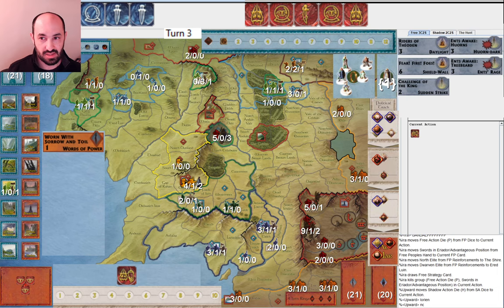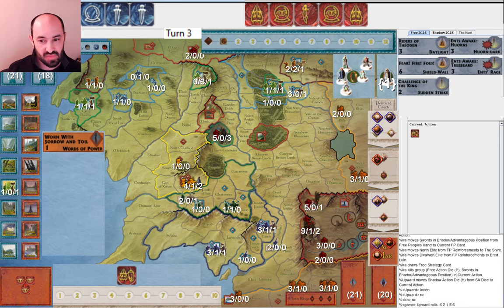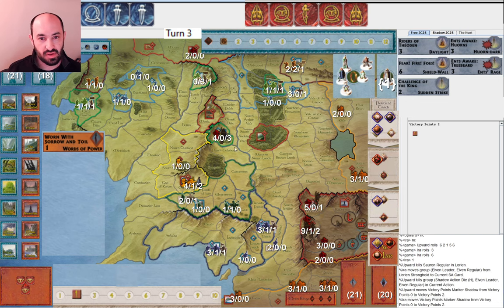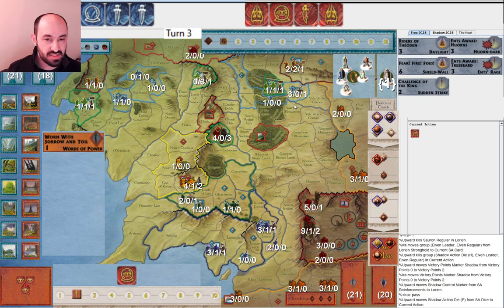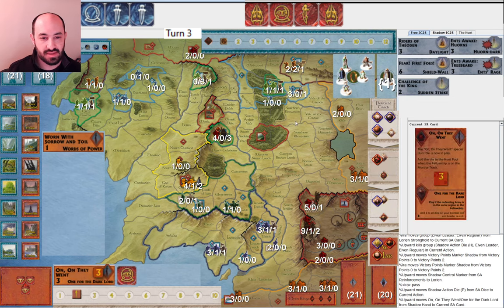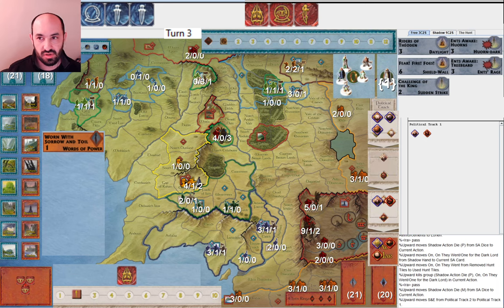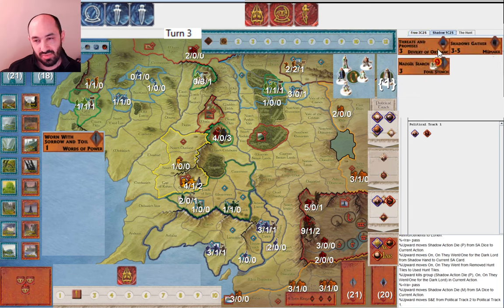My opponent attacks Lorian — it would have been great to have drawn some Lorian defense, though honestly if I'd drawn it right now it would have been too late. They take out Lorian and I get at least one hit in parting, leaving them with four Regulars. Two victory points for them — it's always nice to take out Lorian. No good place for the Fellowship to heal. I pass to see what they do. They play On They Went — good to keep pressure on the Fellowship. They draw Threats and Promises — not useful, but On They Went is nice.